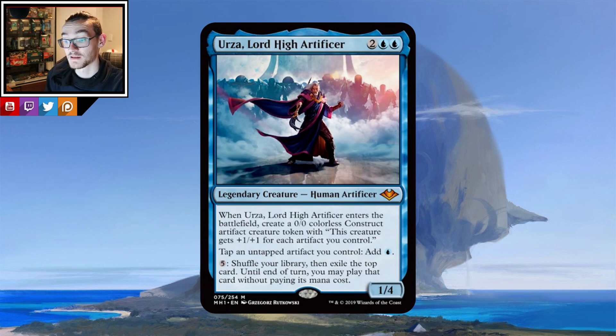Breakdown: four mana, 1/4 human artificer. When Urza enters the battlefield you get a token equal to all your artifacts — it's a Karn token pretty much with the same artwork, very strong. The big part people are freaking out about: tap an untapped artifact you control, add one blue. It's not making the artifacts tap for blue — it's part of his cost. To produce the blue you need to tap an untapped artifact. So if the artifact doesn't have haste or is an artifact creature, it doesn't matter, he still produces the mana. Then you can pay five mana, shuffle your library, exile the top card, and you may play that card until end of turn without paying its mana cost.